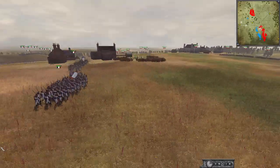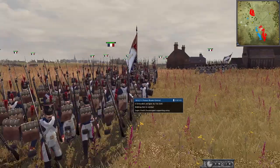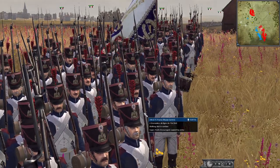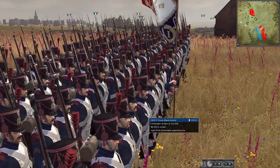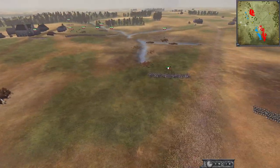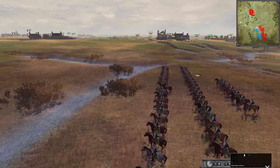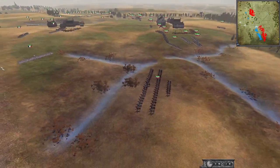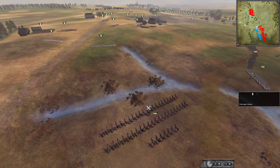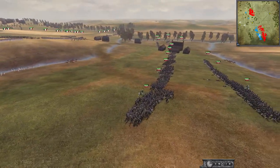We've got grenadiers lining up here. These guys don't look like conscripts — they look like hardened veterans. They are one of my favourite looking units, the grenadiers of the line. They look very, very nice and will do very well against the Russians. Looks like we've got some French infantry really pushing out — looks like there's a Hussar unit here that the Russians have. There's a big risk, but I guess they can form square. Maybe they're just trying to bait in the cavalry and get a few volleys off them.